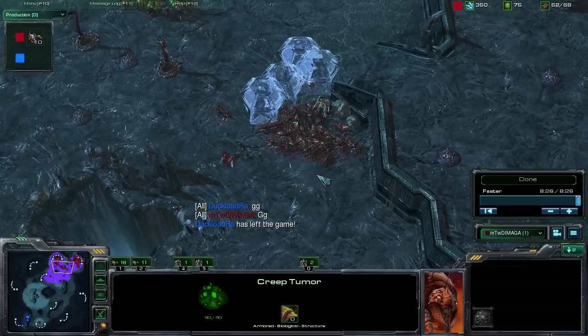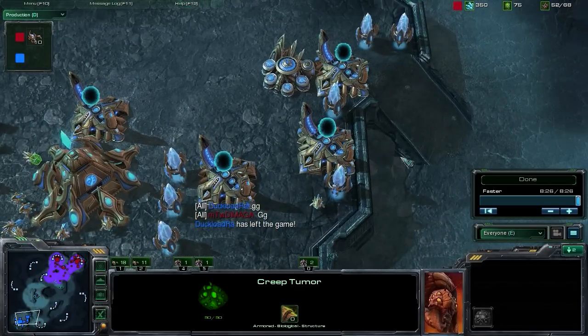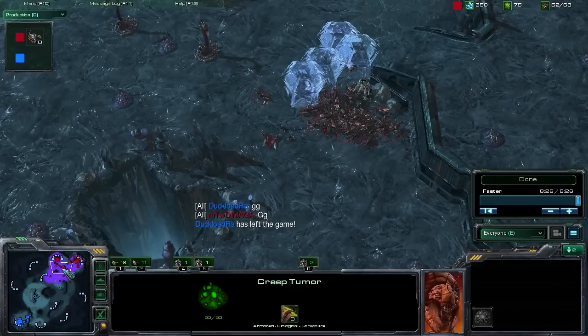Just that one engagement was enough to make our Protoss opponent call a good game. Splitting up your forces as Zerg is so vital because zerglings do their damage best when they can surround units. Pushing down with our banelings hitting them in the front and then swinging our zerglings behind and engaging from the back — that's what allowed us to take out that force so quickly and with such ease. Just from that one engagement our Protoss opponent called a good game. Had we pushed out, we would have done a ton of damage. It was such a heavy loss for him and so one-sided that he decided to call a good game.